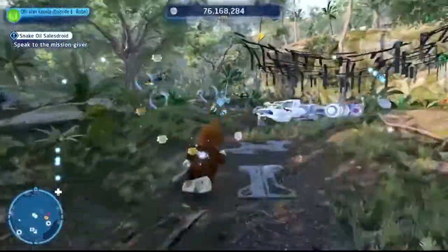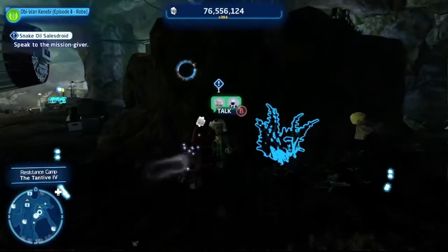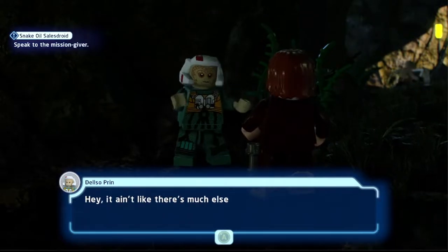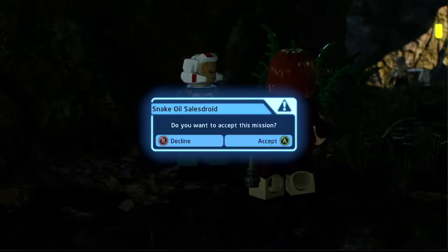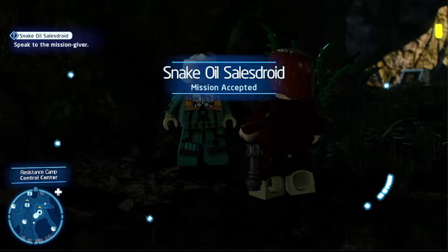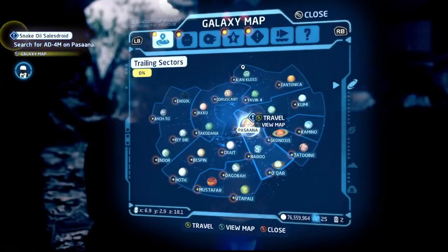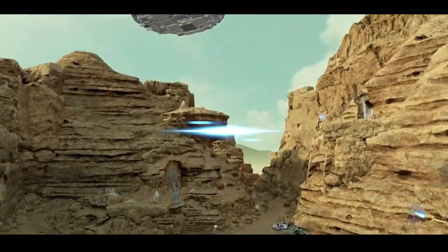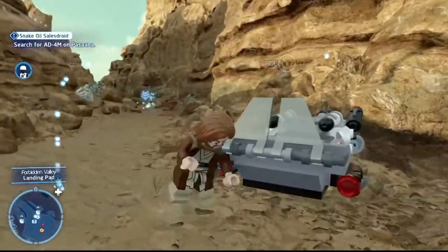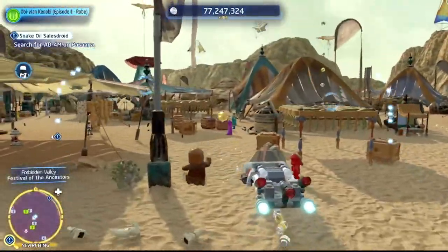Heading to the next mission: Snake Oil Sales Droid. Take the pathway back up to the hangar, but go to the right side this time. There's an alien gentleman who is worried about his droid — they sent the droid to find snake oil as a prank, basically sending him on a wild goose chase. Think of it like asking someone to get blinker fluid. We need to head over to Pasana to find the droid, who isn't answering messages after being sent on that errand.